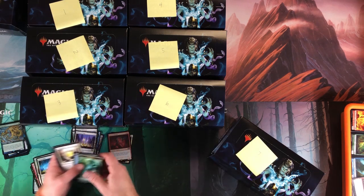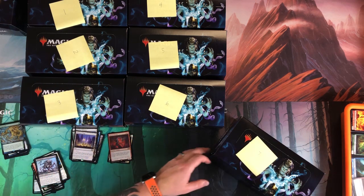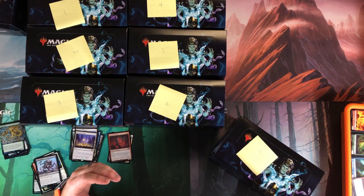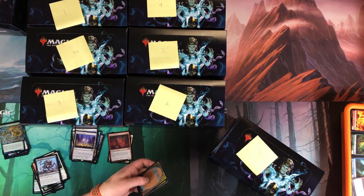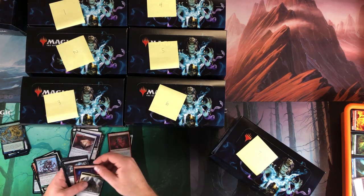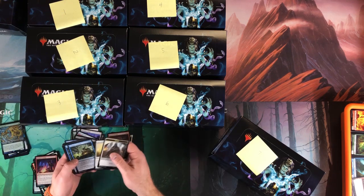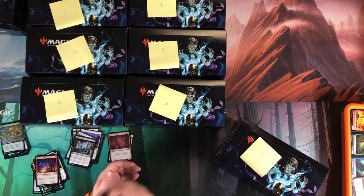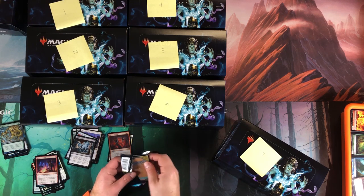Thespian's Stage foil, Fume Spitter, and nothing. Seven boxes in, we're still not seeing Bitter Blossom or Karn — those are the two big ones I'm looking for. Phyrexian Altar — definitely take that foil. Faithless Looting is pretty good, Buried Alive is pretty good — that's a pretty good pack right there.